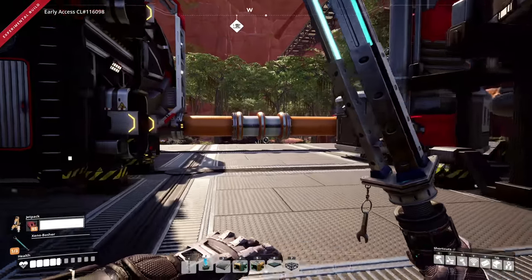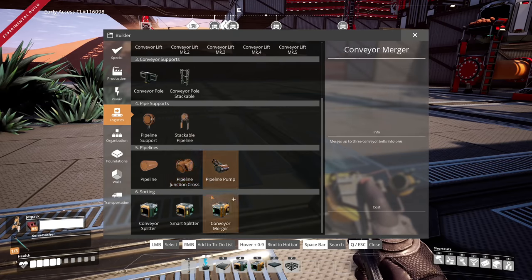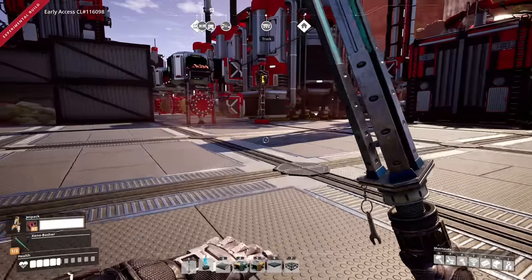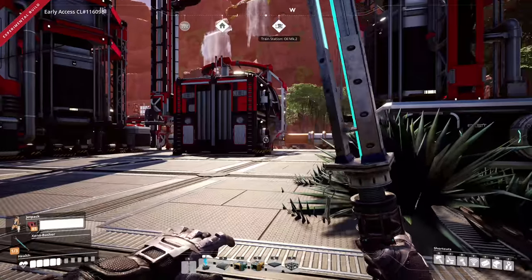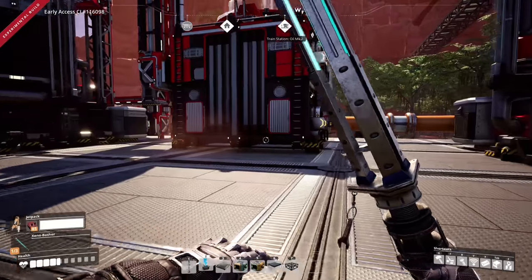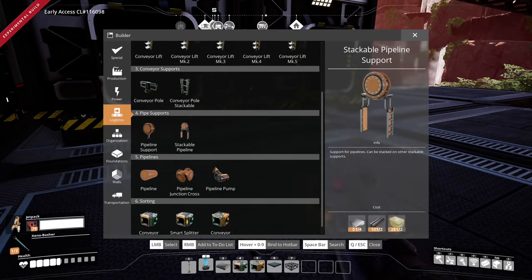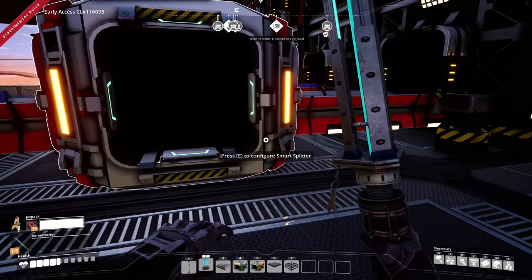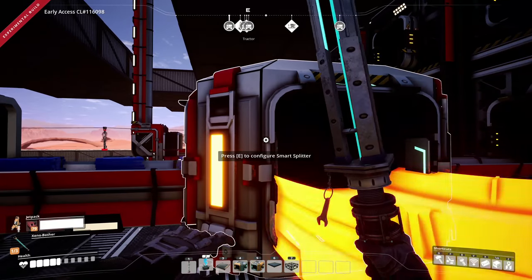We need to get the petroleum coke over here, and we also have to hook this up to a foundry. Let's get a foundry built before I forget. There's a foundry — that was easy enough, it's just going to elevate up. Now, the aluminum scrap goes on one side, the silica on the other, and this pipes out. We're going to do a little bit of a redesign but nothing too crazy. I'm going to need another smart splitter and I don't have an AI control module yet.